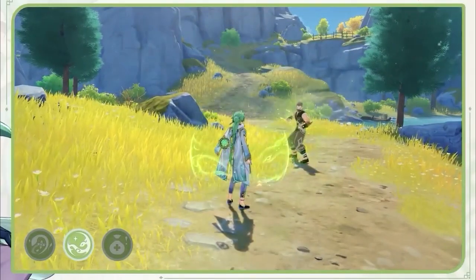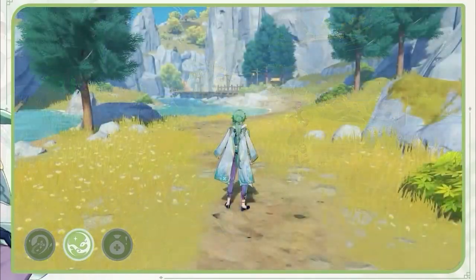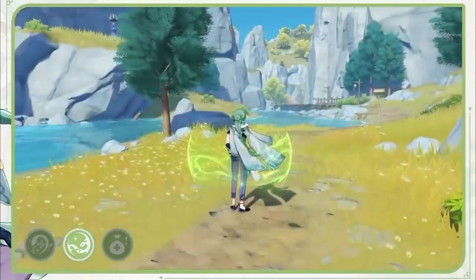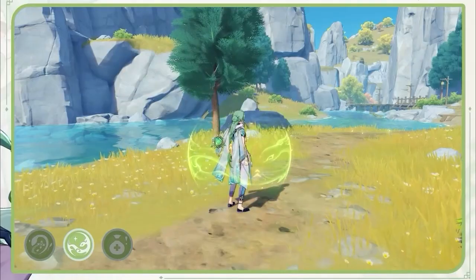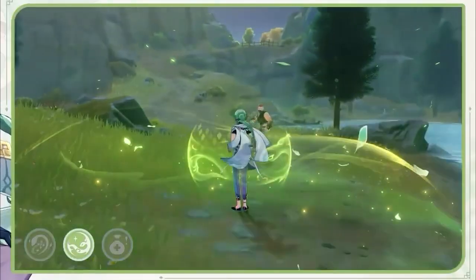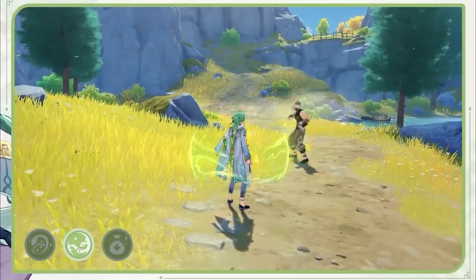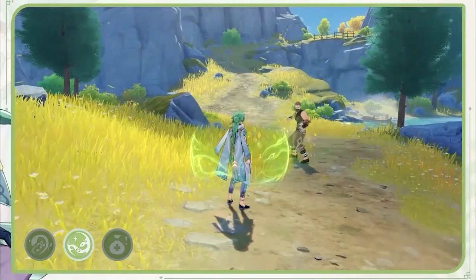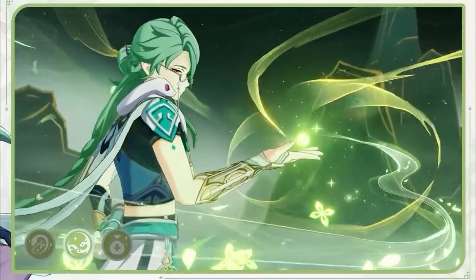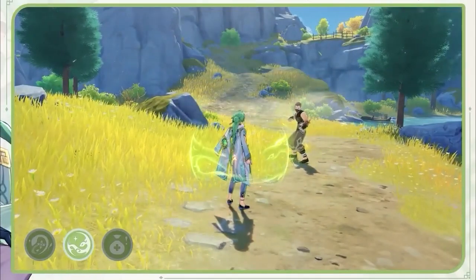The shield's health scales off max HP, the healing scales off HP too, and the damage unfortunately scales off attack. So again, you're not going to deal that much damage. Basically his elemental burst generates a shield every 2.5 seconds, and when that shield is destroyed or expires, it deals damage and heals you. The burst lasts 14 seconds, so you can have about six shields total, with 20 seconds of cooldown — meaning only six seconds of downtime with no shields or healing. The only problem is it costs 80 energy, which might be a bit of an issue, but it can be managed.